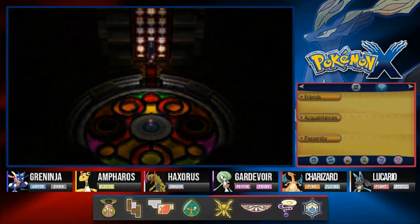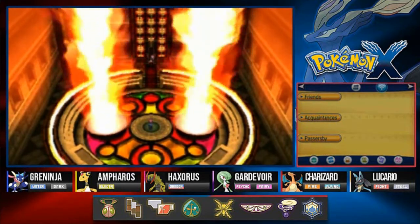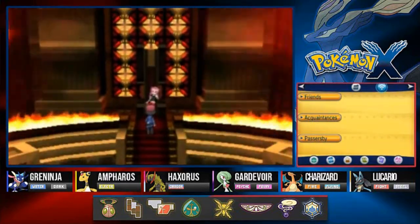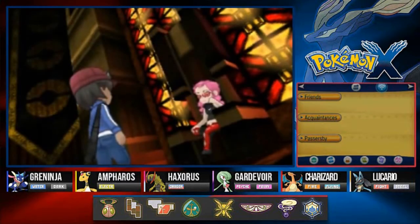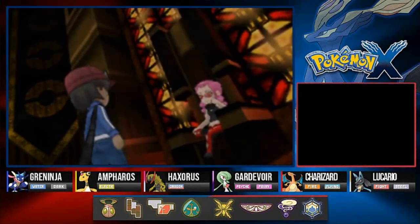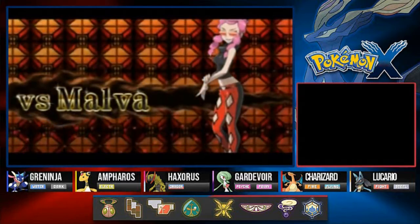Alright Malva, let's see what you've got. She says: 'Welcome challenger, to my blazing chamber. I am Malva and I shall be your opponent today.' Straight to the point again — bring it.